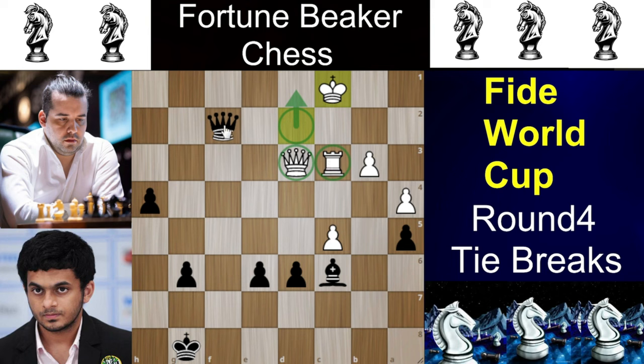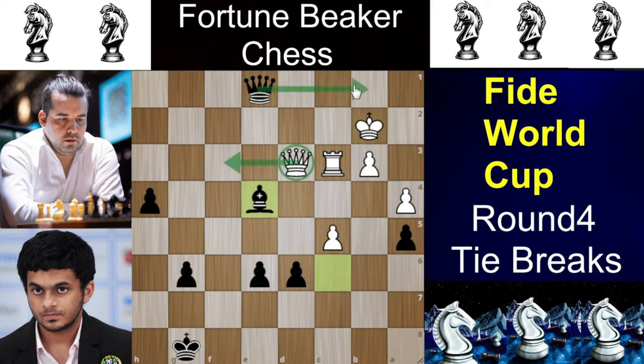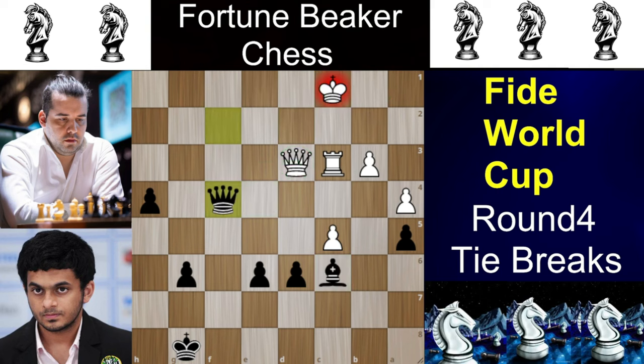The winning move here is Qe8+. If you try to block it with the queen you lose a rook. If you play Kb2 or Kc2 you lose the queen via Be4. So you have to play Kb2, but that doesn't save the queen either. Be4 traps the queen because if you move it anywhere, Qb1 is checkmate. But Nihal blunders and plays Qf4+, and after Kb2 this time Be4 doesn't work because there is no longer a checkmate.